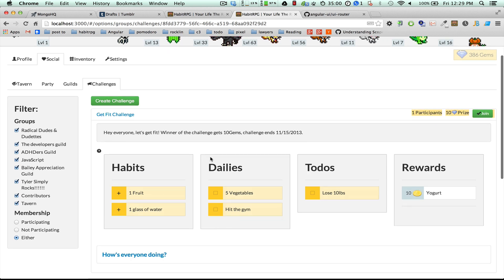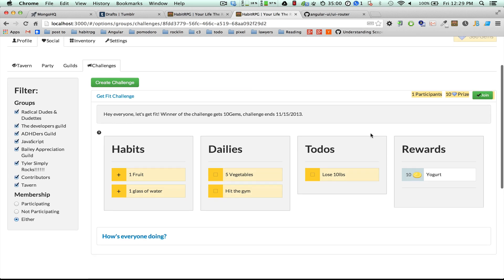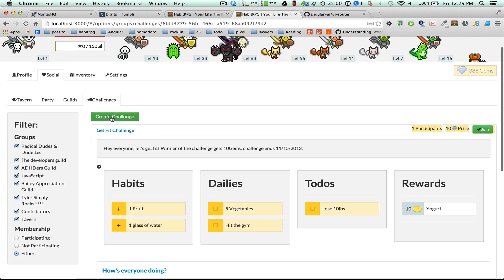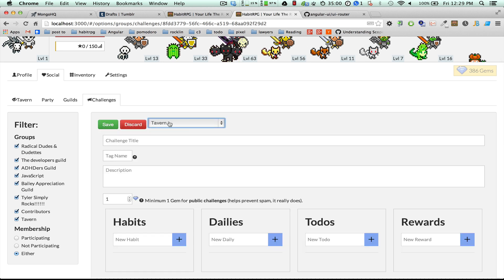At the end of a challenge, you can award people who are doing the best at your challenge a prize. Let's show you what it looks like. I'm going to create a public one in the tavern — the tavern is the public guild essentially.